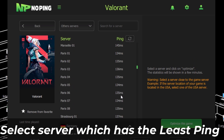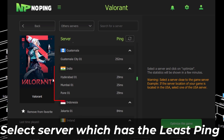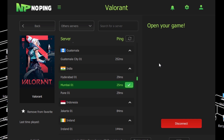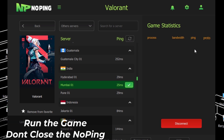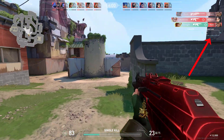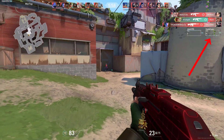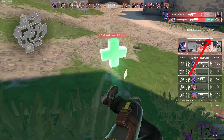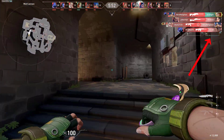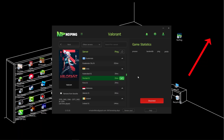Change the server option to other servers and select the server which has the least ping. Now simply click on optimize the game. Let's run the game to see the results — you can see my pings are good and packet loss is low.